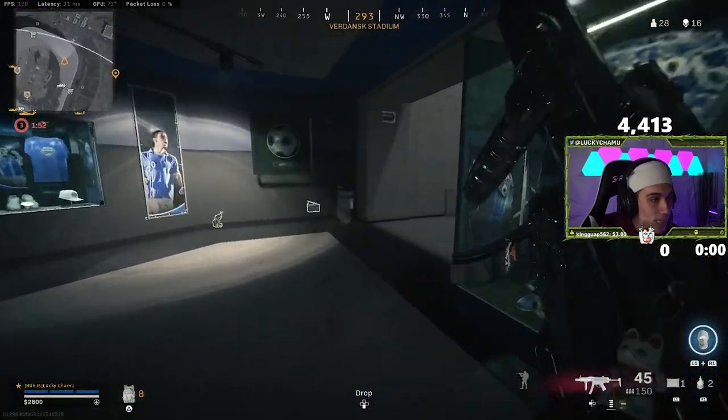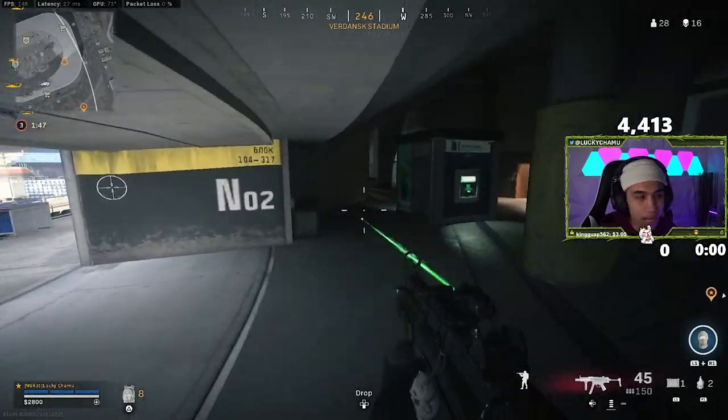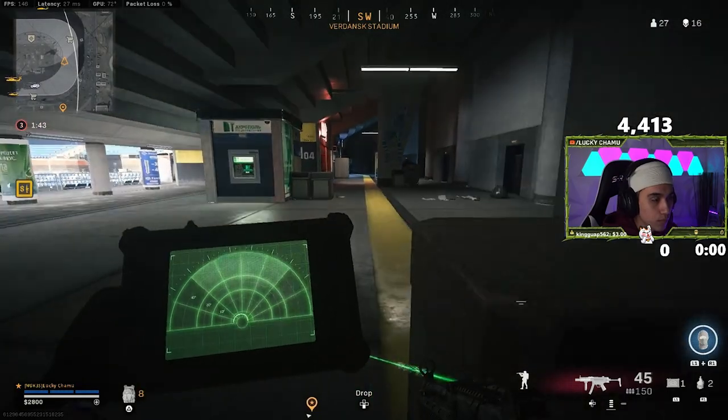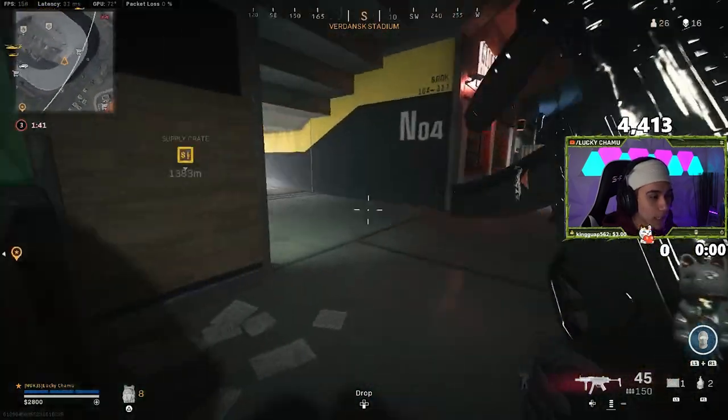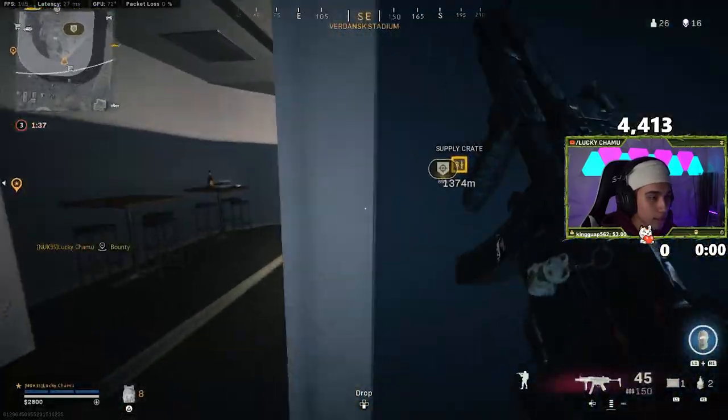Now we're getting to endgame. We can't keep playing at the pace we did at the start of the game when we were flying left and right. We've got to slow it down a little bit because a lot of players might have ghosts. A way to counter that ghost is going to be this bounty.